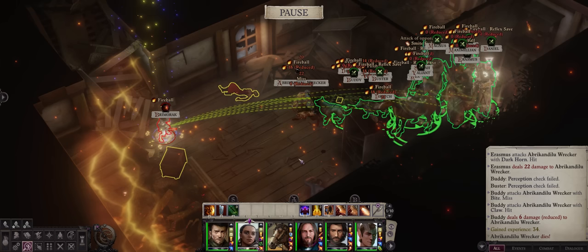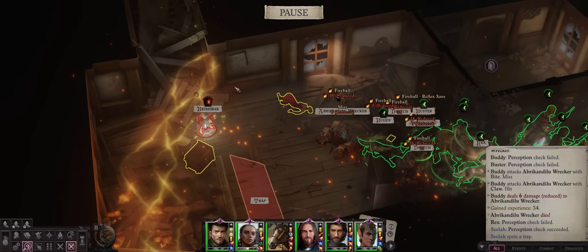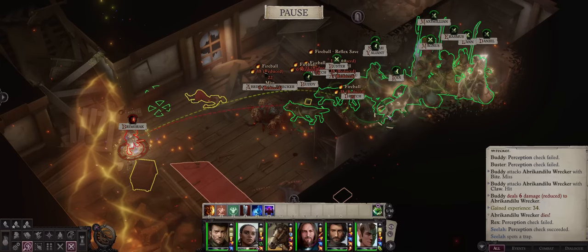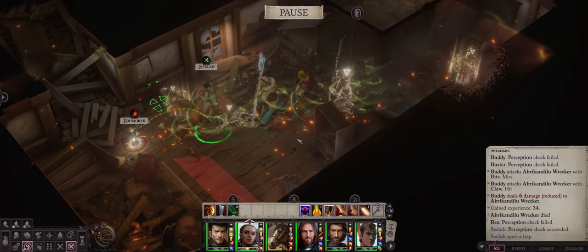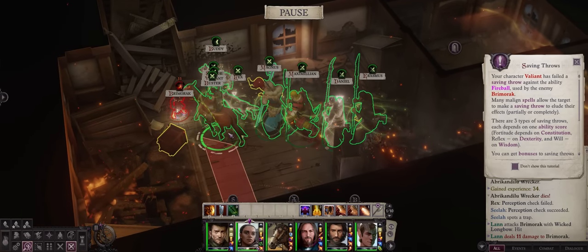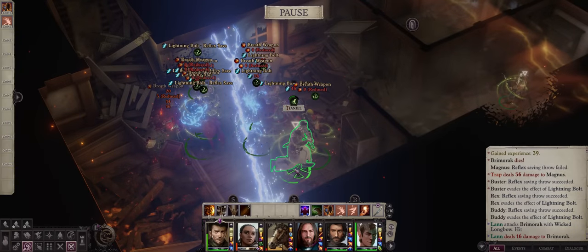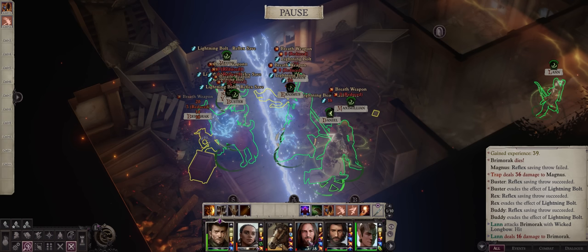There's a lightning trap here which can deal nasty damage on Unfair if you don't have Resist Energy. Since the trap is just at this section, we can rush the Brimorak with our melee characters — just manually move your pets to where the Brimorak is. Our enlarged characters all have reach so they can attack from far away. The problem is the AI triggering the trap by mistake — and sure enough, we ended up triggering it. But we all survived thankfully, and the Brimorak is now dead.